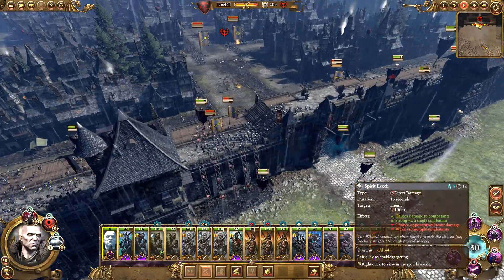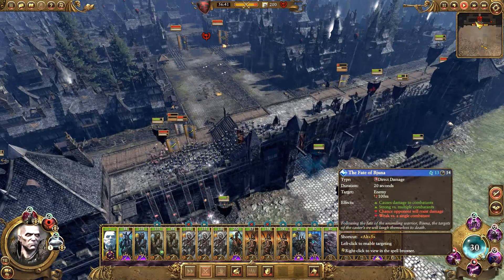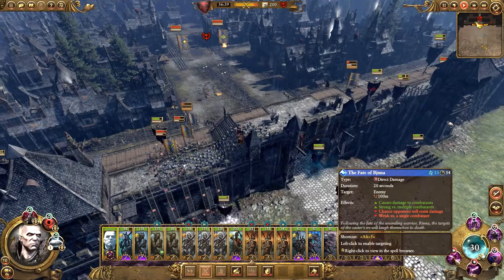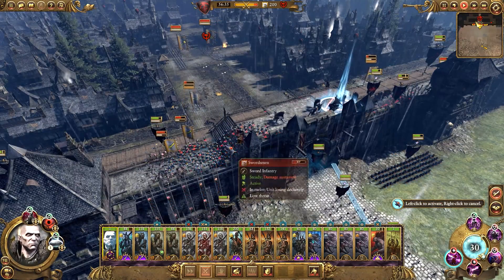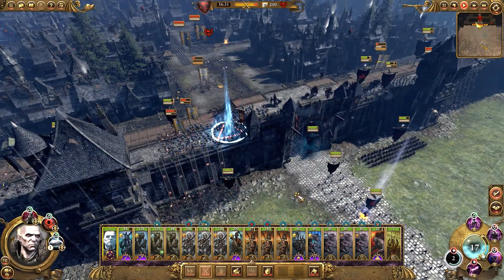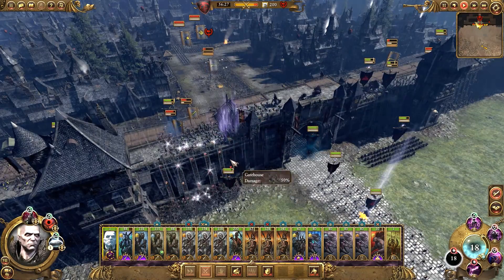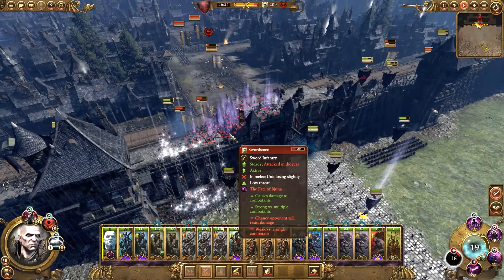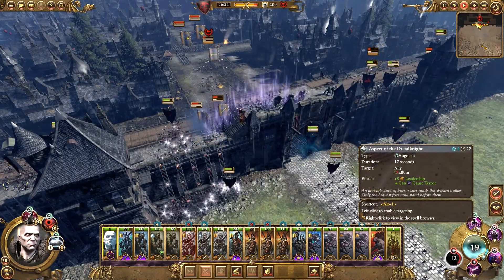May as well be using some spells here. We do have the Fate of Bjuna - we'll use that on the swordsmen. It's going to be a nice area of effect damage there.